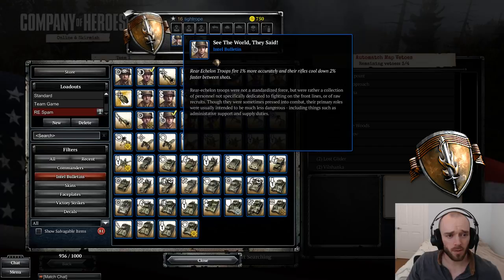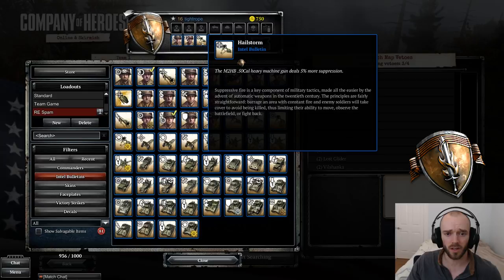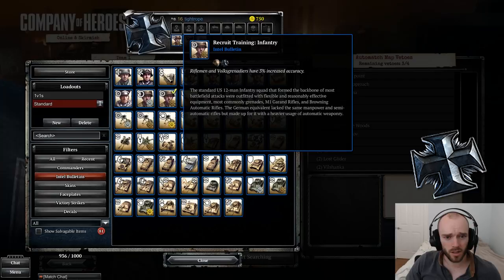For Rear Echelon spam: Rear Echelons fire 1% more accurately and cooldown 2% faster — an obvious inclusion. Rear Echelon train and reinforce 10% faster — very good, we covered that earlier. Finally, you'll probably want to back them up with a .50 cal, so the .50 cal gets 5% more suppression — much stronger than the 1% more suppression we saw on the Maxim earlier.